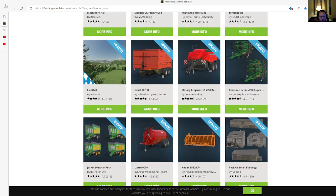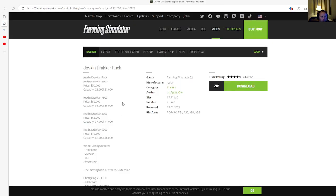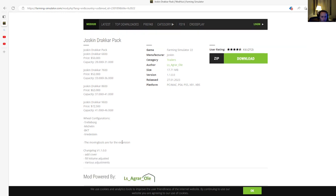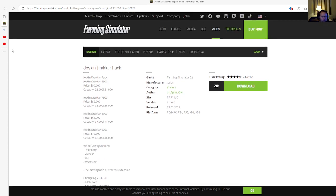Next is an update to the Jaskin Drag Car Pack by LS Agaro Li. This is changelog 1.1, which adds cover fill volume adjusted and various other adjustments. Released 27th of January 2023, available for PC, Mac, PlayStation 4, PlayStation 5, Xbox One, and Xbox S.